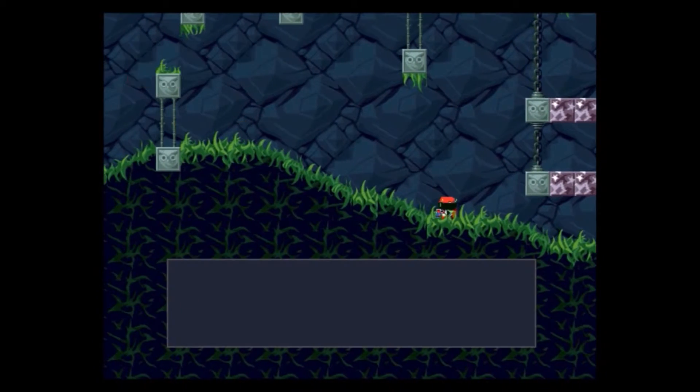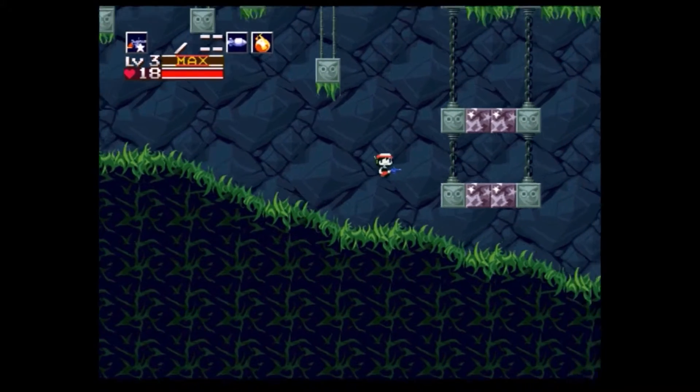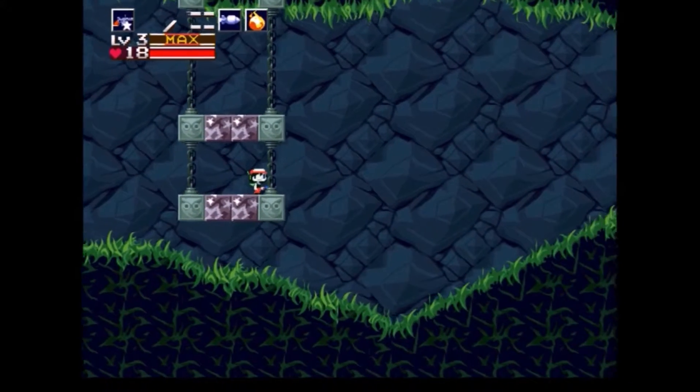Okay, there we go. We open the treasure chest and we obtain the jellyfish juice. Awesome! So now we can go back to the house and get through the fireplace.